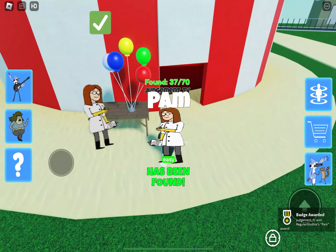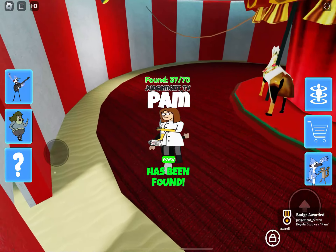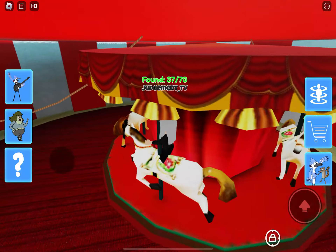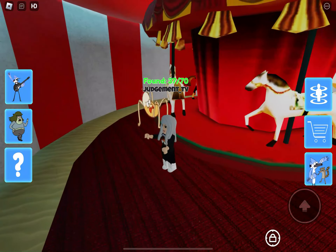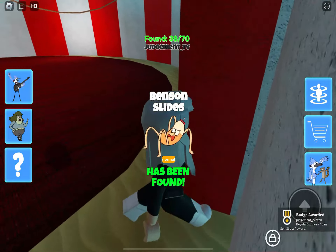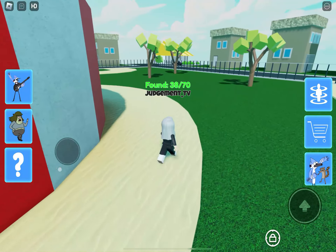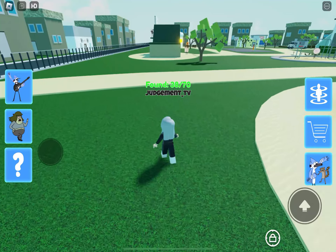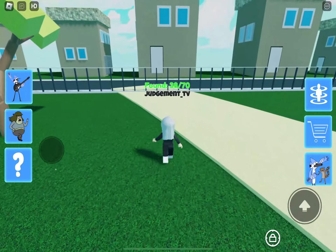I absolutely love the carousel — I love the fact that you can sit on it and actually have a ride, and that is one of the nicest carousels I think I've seen in a find-the game. But what I was going to say is with the map there just seems to be a lot of different random stuff in the one area.